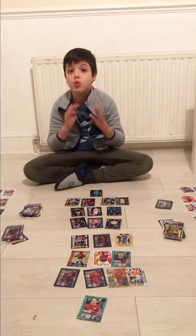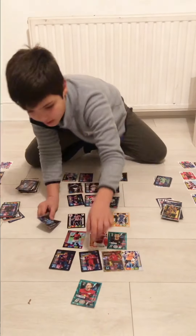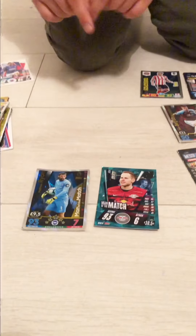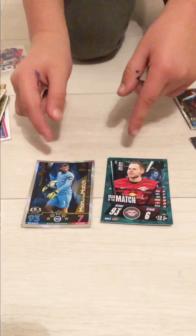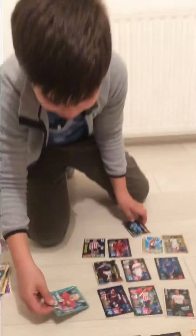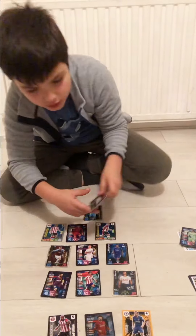Now I'm going to explain the rules. You first take the two goalies. They both have 93 defense, so we move on to attack. He has more attack, so he'll be faced up and he'll be faced down. Whoever has more cards faced up will win.